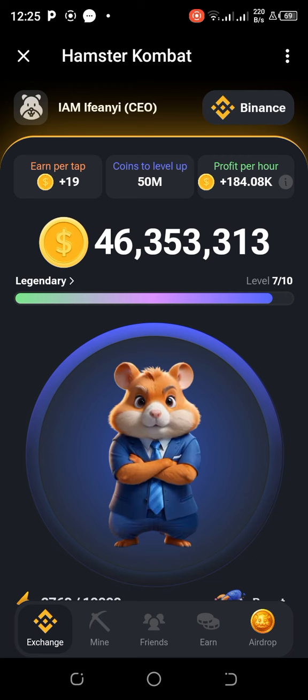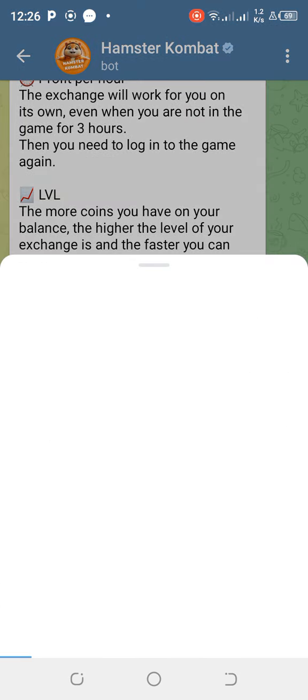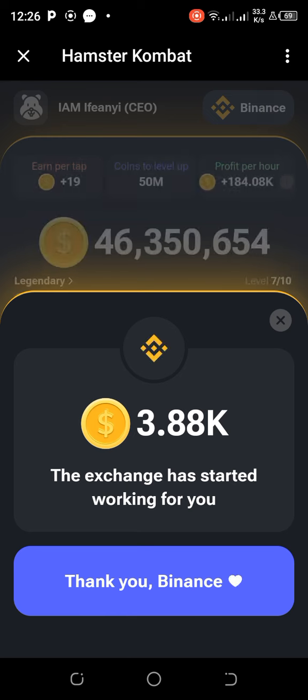Once you add your exchange, it begins to work for you in the background even when you're not online, for up to three or eight hours. To demonstrate: I disconnect, wait a few seconds, then come back — and you can see it has already gathered 3.88K for me. The exchange is working passively, so I just collect it.